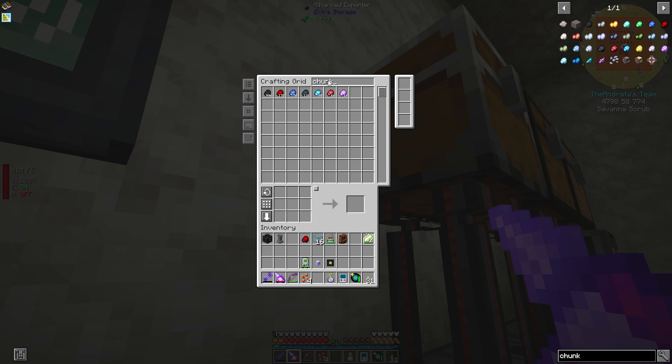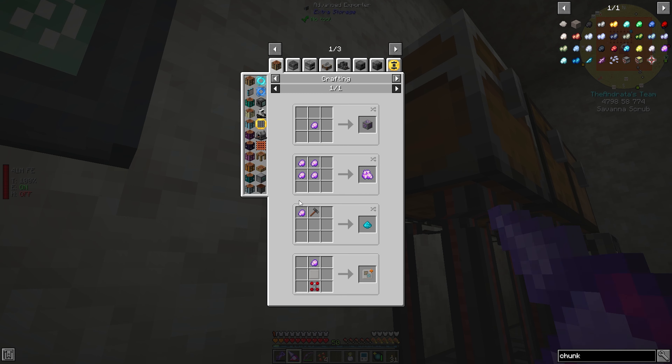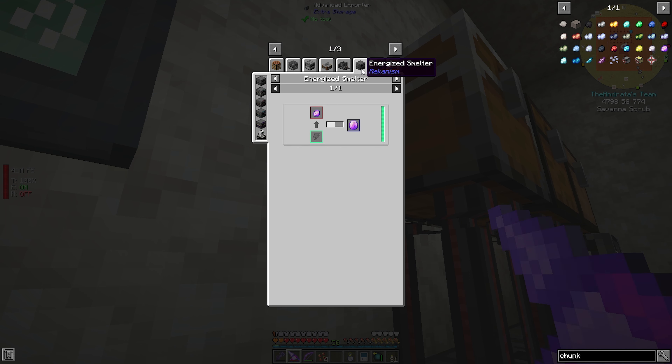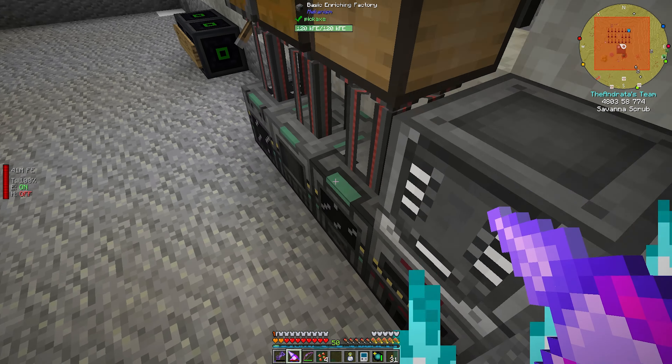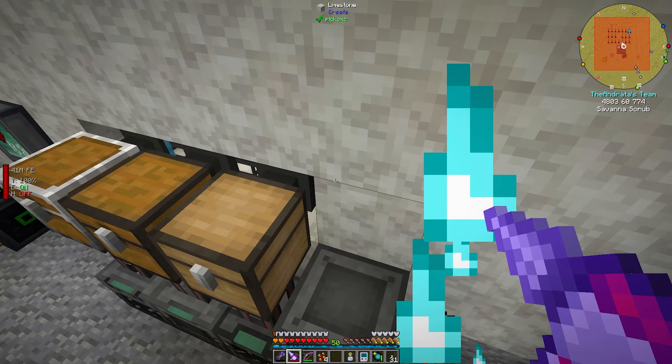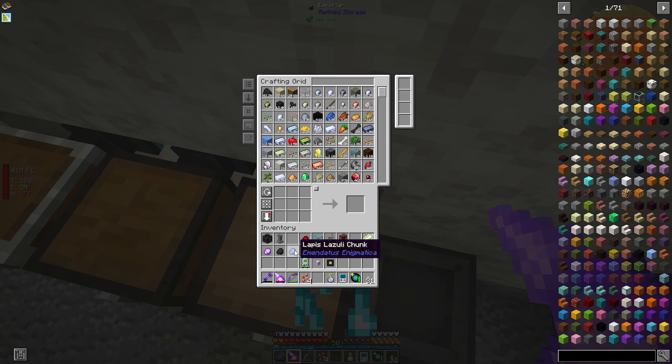What other chunks don't I have added? Lapis I want. Coal I'm going to want. These mana chunks would be nice — I think this is for Ars Nouveau. These are the ones that can only be doubled in the enrichment chamber. These are for Ars Nouveau, which is what I was wanting earlier anyway. So that works — didn't know we'd get those too.